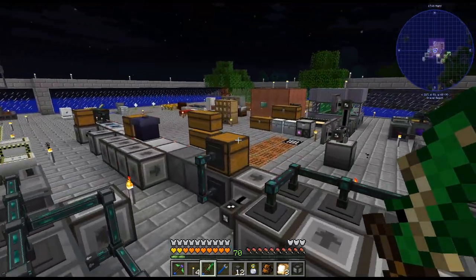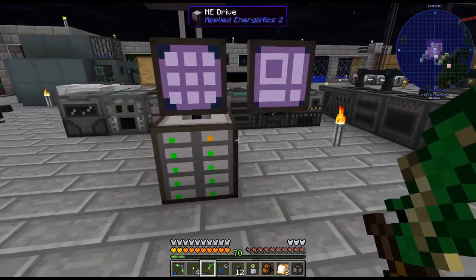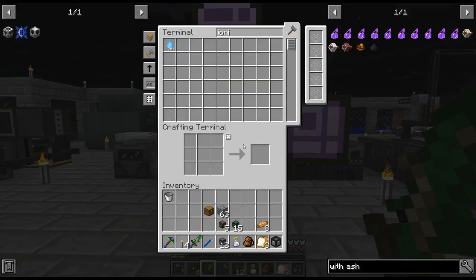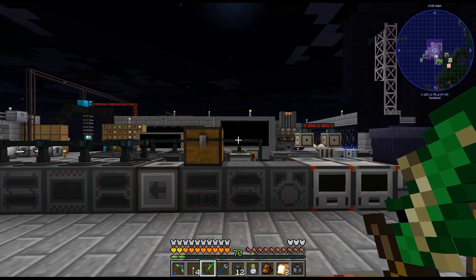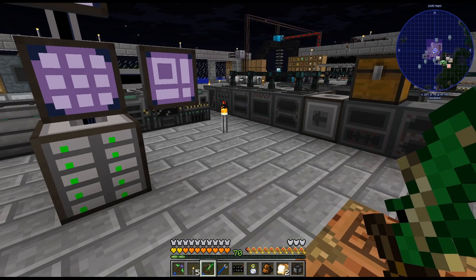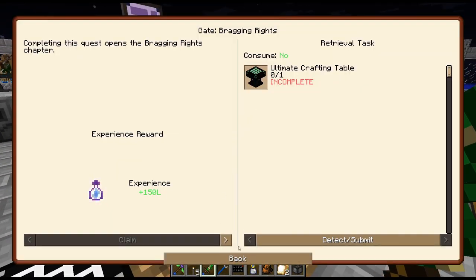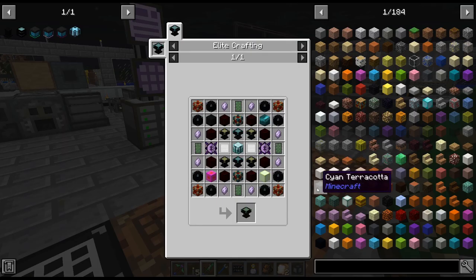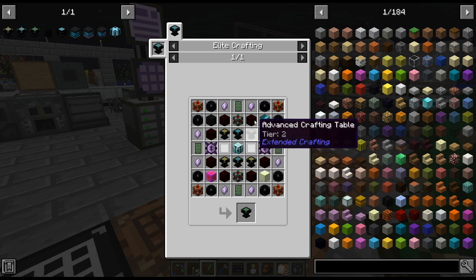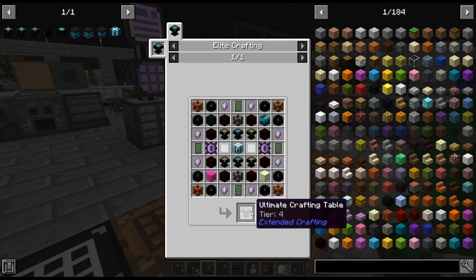We'll let that run. So let me figure out what I want to do — there are a couple things I've kind of wanted to do. Just looking around through the quest book and everything. There are a couple of things I need to be working towards. The elite crafting — the ultimate crafting table is one we need to start working towards.